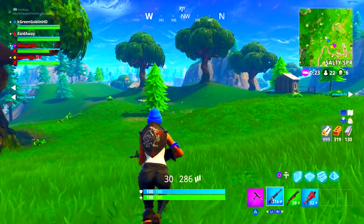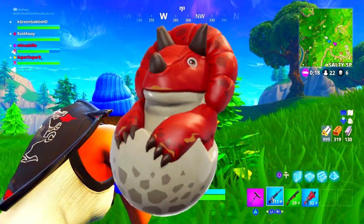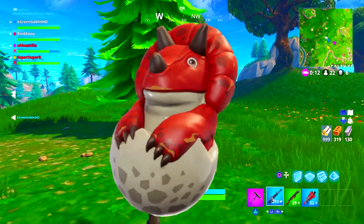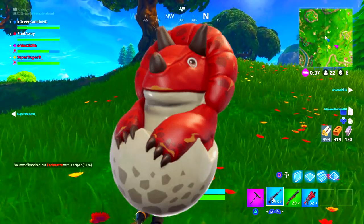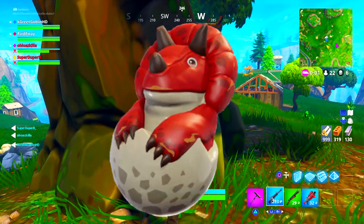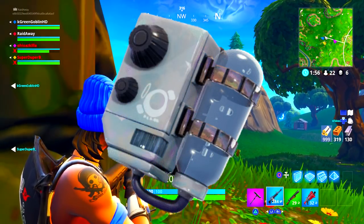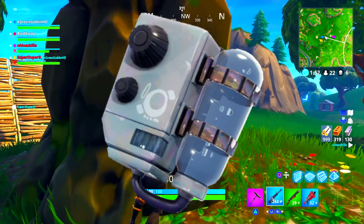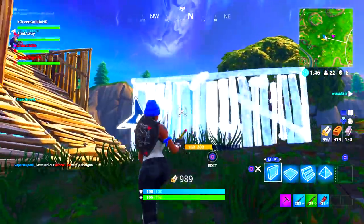Now we do have some back blings to go along with these skins. We have the Hatchling, which is a legendary back bling going with the Tricera Ops skin. It's kind of just like a baby dinosaur on your back cracking out of an egg — it's just being born. A baby red dinosaur going along with the skin. That one looks really nice. Moving along, we have the Fish Tank legendary back bling going with the Leviathan fish head bowl theme — it's basically a fish tank, and that one's pretty clean as well.